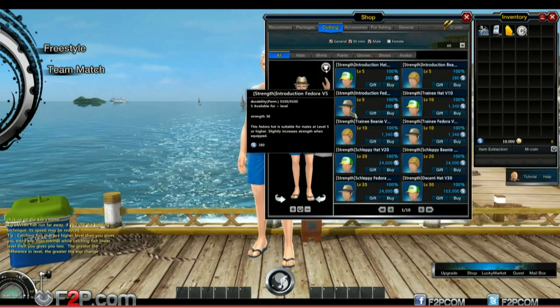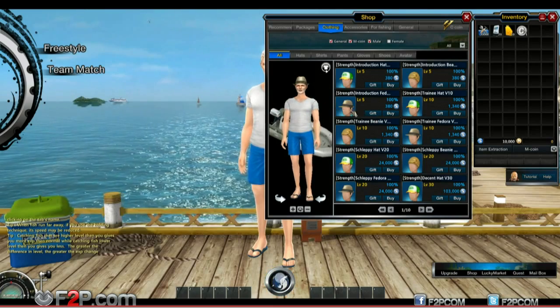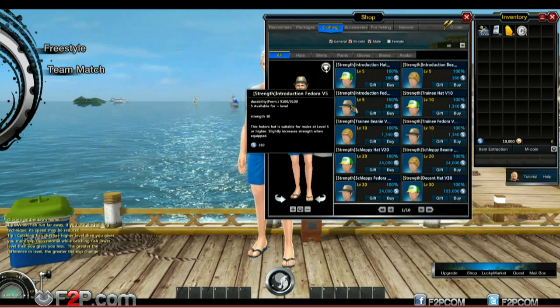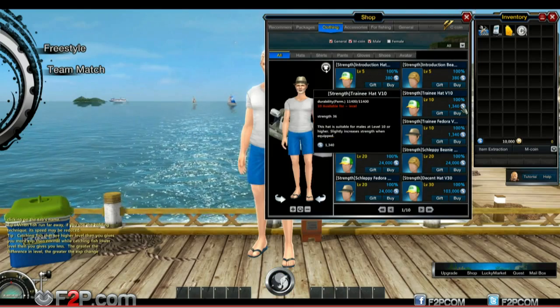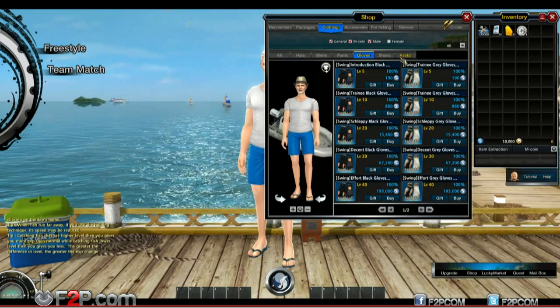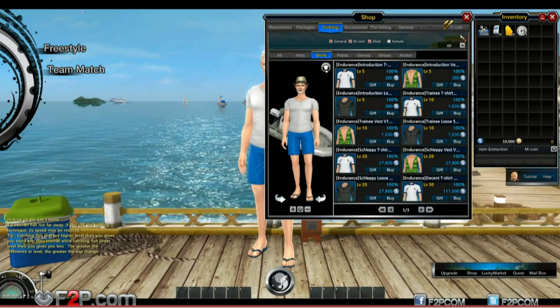So we'll go with clothing - you can get different hats and stuff. Cheeky Fedora Man. And they're not just cosmetic, they do give you some abilities as well - slightly increases strength when equipped and all that kind of stuff. But as it stands, we've just been kind of playing around and checking out the game. So this is a first look, obviously.